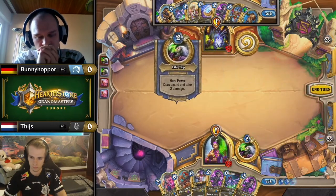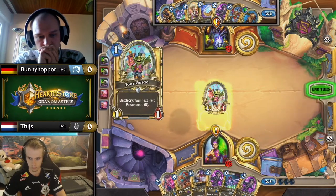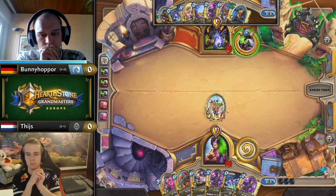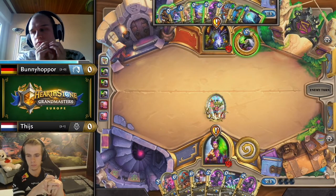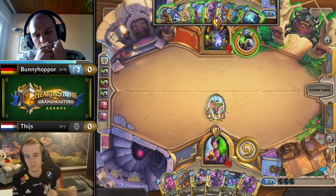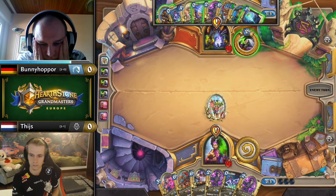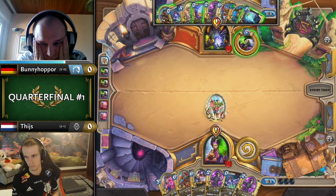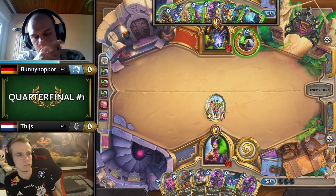If Tice manages to clear it on curve, that's good — you don't want to leave it on board. But if it's just played again, suddenly you need multiple sources dealing six damage, which isn't that easy. A Tour Guide from Tice is nice to fill out his curve, but turn four looks a bit awkward if he doesn't pick up at least a Backfire — he might end up floating mana unless he wants to go double Neophyte, and making your hand that thin that early often feels bad.